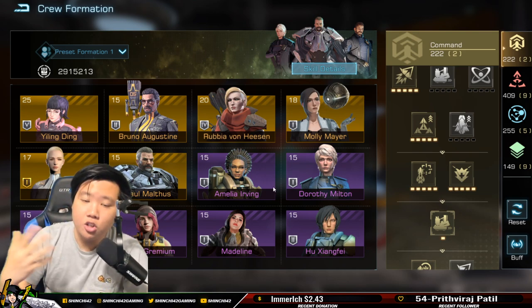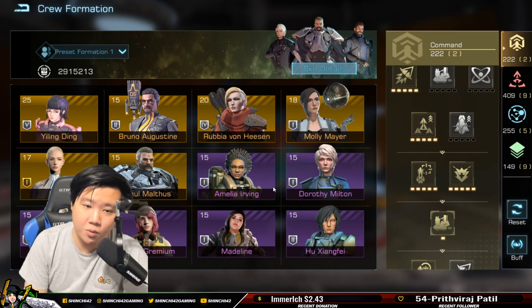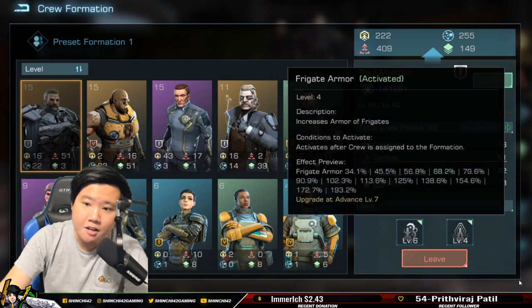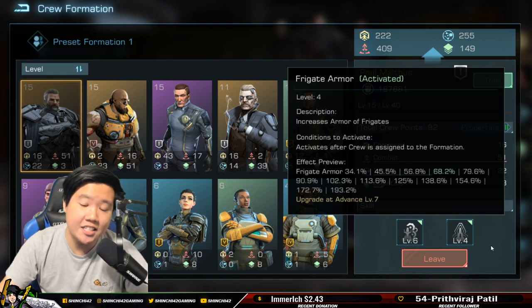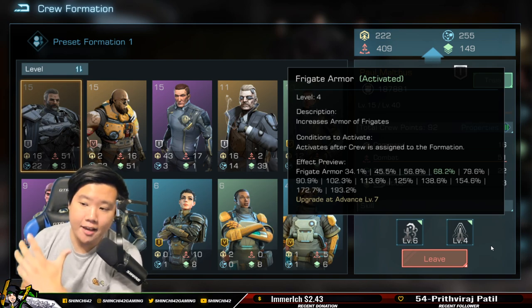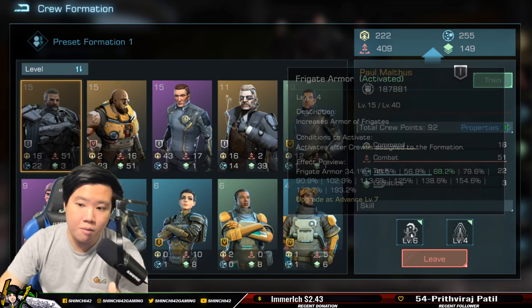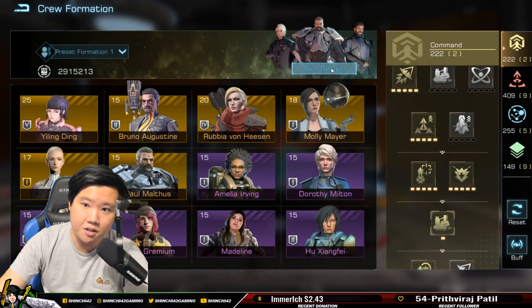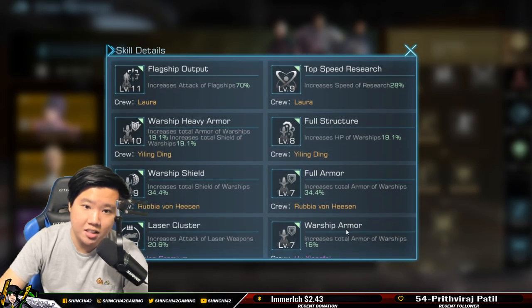Don't forget to press like because it helps our analytics. Now let's talk about Paul Matthias — warship HP, great. This is more into the forget armor setup; it doesn't matter what weapon type you're using. I have an Artemis, so this is perfect — I'm getting armor and warship HP. Taking a look at my skill details, you can pause and see everything I have.